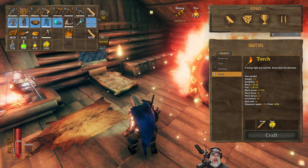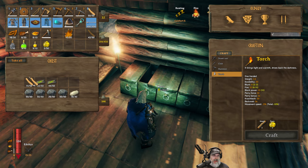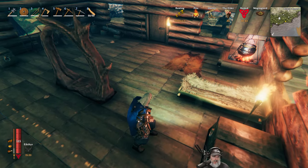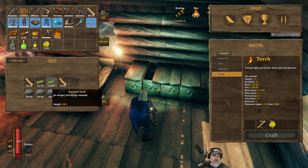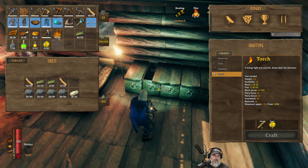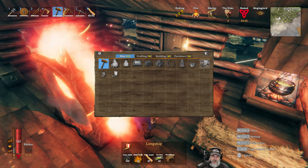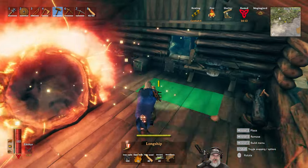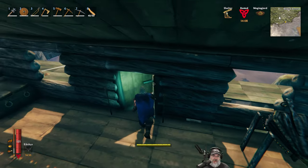Alright guys, we're back. I've got almost two full stacks of fine wood. We're going to bring more of that back here because we're going to need it for other things too. Let's see here - we need 40 of these, so we'll put 10 of these back in here. We need 40 fine wood, and I think we only need 10 hide. Yep, that's everything except for the nails. So let's grab those and let's go make ourselves a long boat.